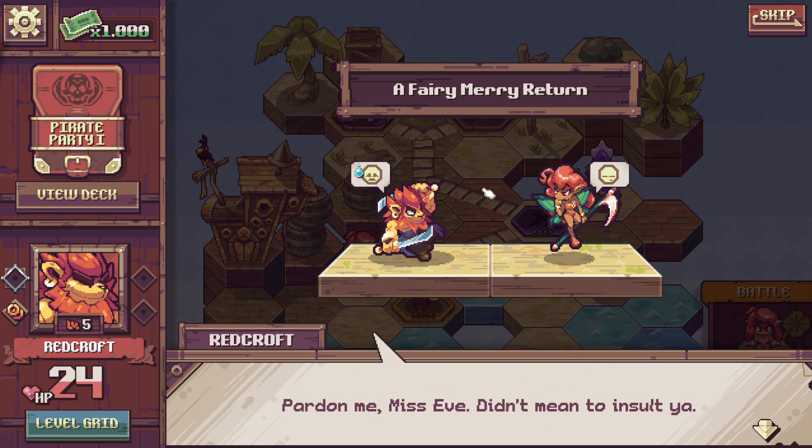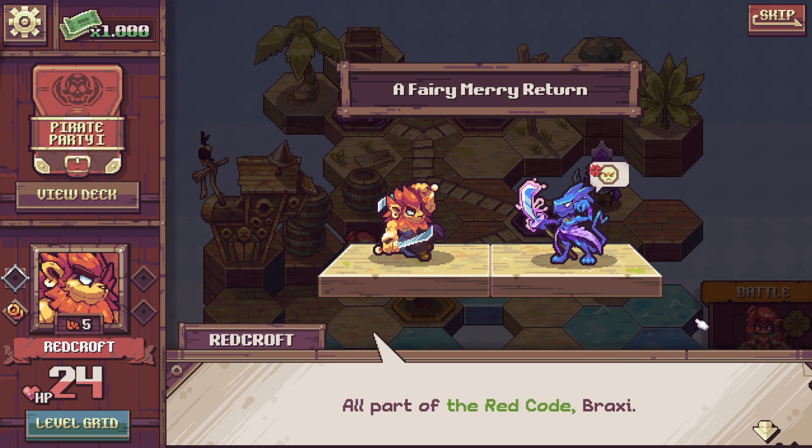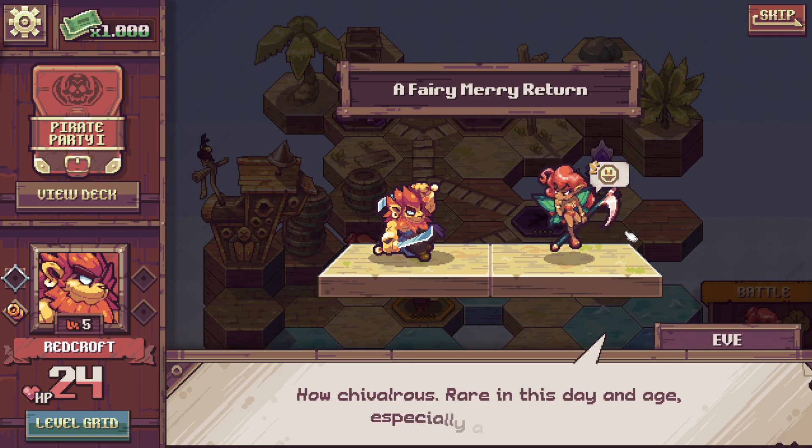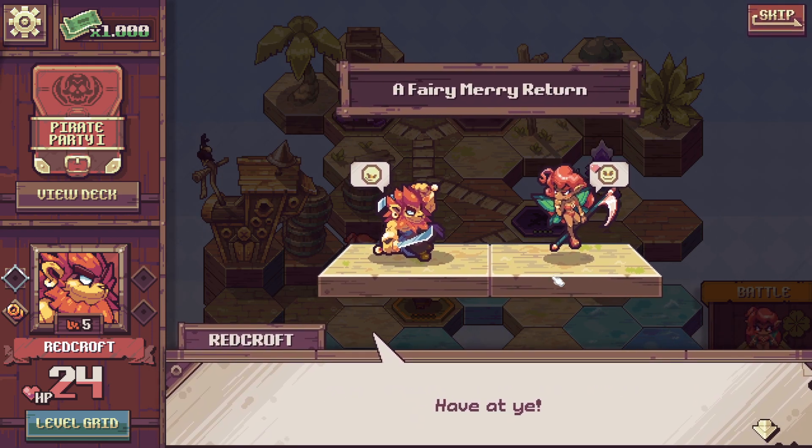Eve dialogue: 'No more playing around, you finished lion boy.' Redcroft: 'We'll be seeing about that, Ms. Eve.' Abraxas is the companion sent by the princess to accompany us and I love our relationship with him. Redcroft has been established early on as a Robin Hood pirate — we don't steal from the poor, only from the rich. Eve: 'How chivalrous in this day and age, especially among pirates. A shame I have to end the life of such a charmer.' Redcroft: 'We'll be seeing about that.' Rematch against Eve!